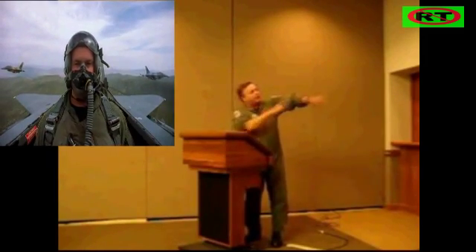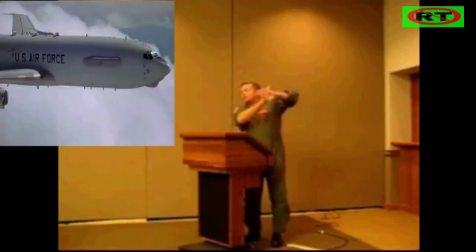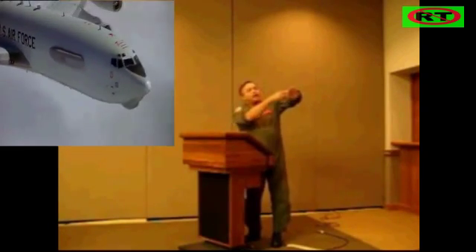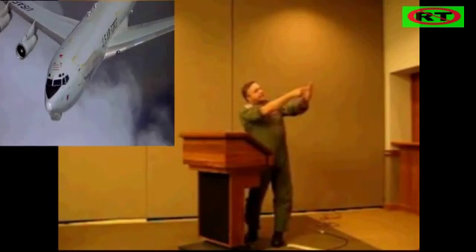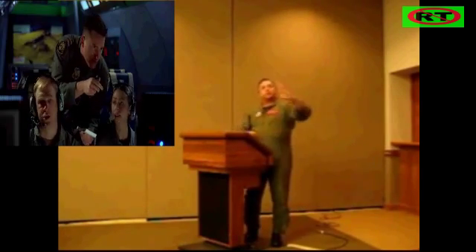and he pulls to the point that he goes post-stall maneuvering. Well, once he goes post-stall, the airplane stops moving around the center of lift on the wing, and it goes around the center of the Raptor up by the nose, because it goes on just thrust, and the tail end drops down, and the airplane will rotate like this.